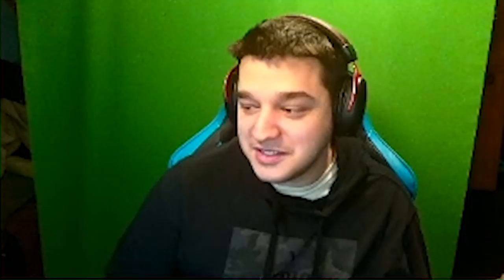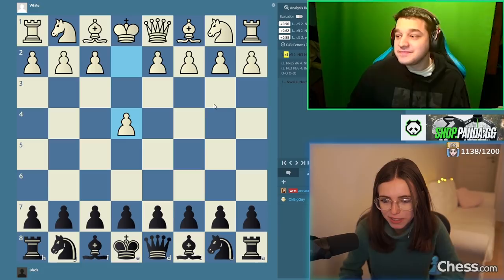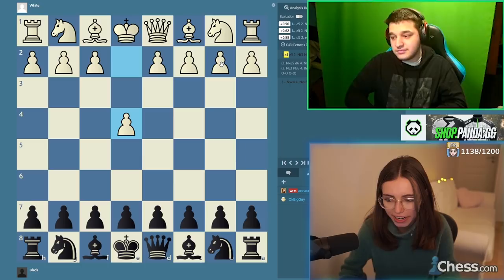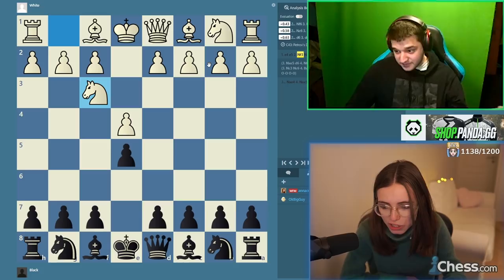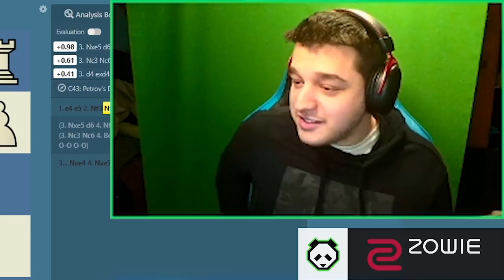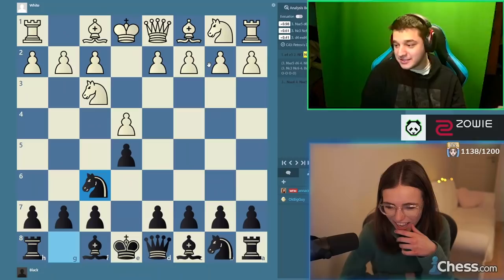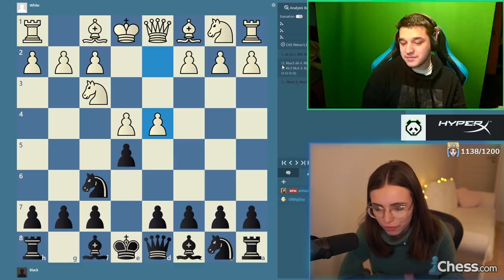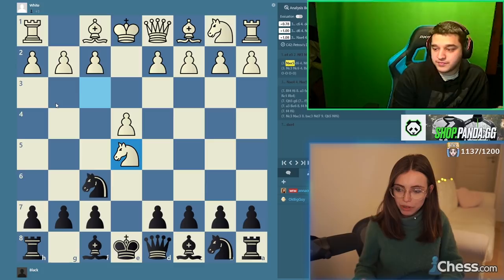So I think that we're going to start with the black pieces, because that's basically what I got here, and then we can look at what you can play when you're playing white. I've seen that Ludwig pretty much always just plays E4, and then I've seen that you play E5, right? Typically. I've seen that Ludwig pretty much always goes for Nf3, and I've also seen that you pretty much always go for Nf6. Do you like playing this? Kind of, not really.